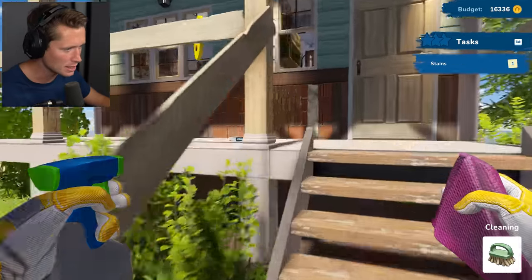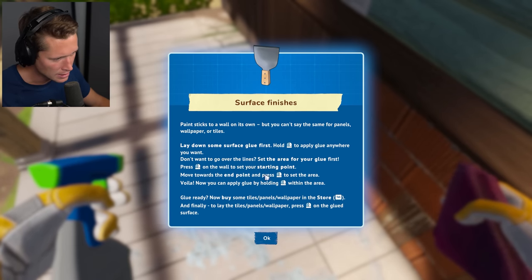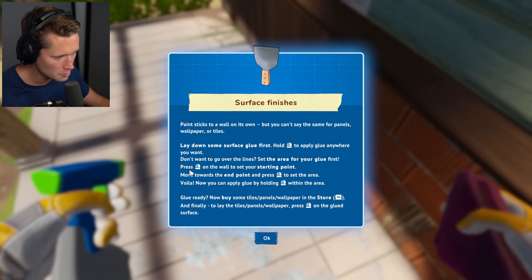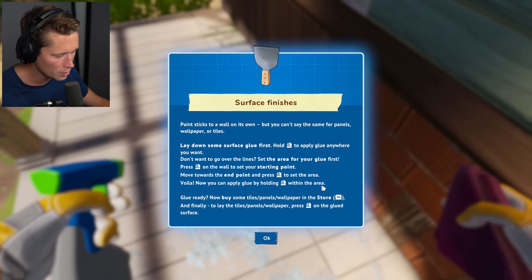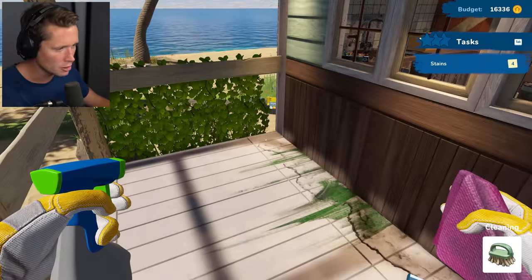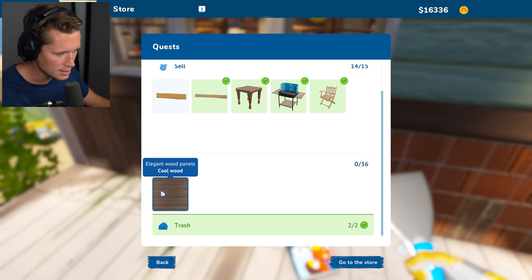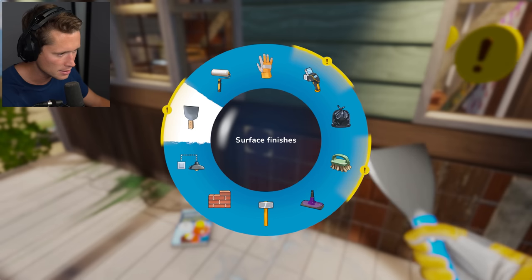Moving on to tiling and panels. A book explains: 'Set the area for your glue first — press right on the wall to set your starting point, move towards the end point and press right to set the area. Now you can apply glue by holding within the area. Glue ready — buy some tiles, panels, wallpaper.' Let's go into surface finishes. It wants us to apply these CoolWood square panels — we're going to fix this section.